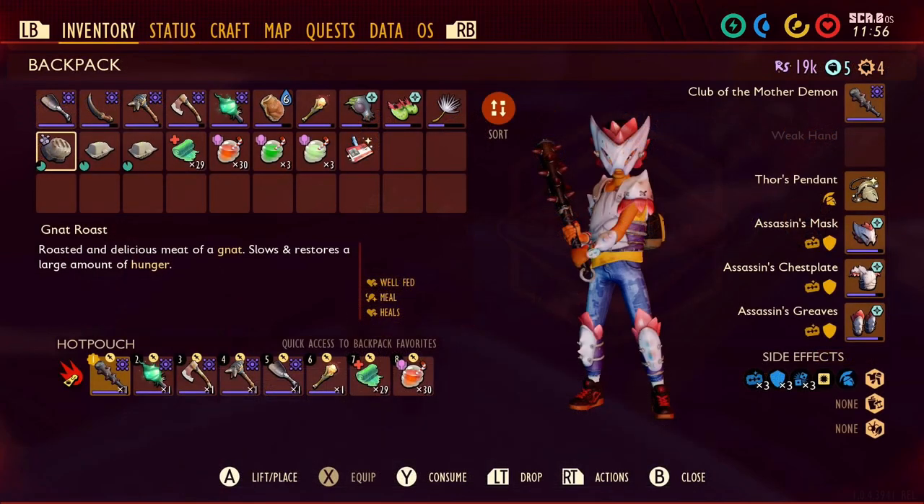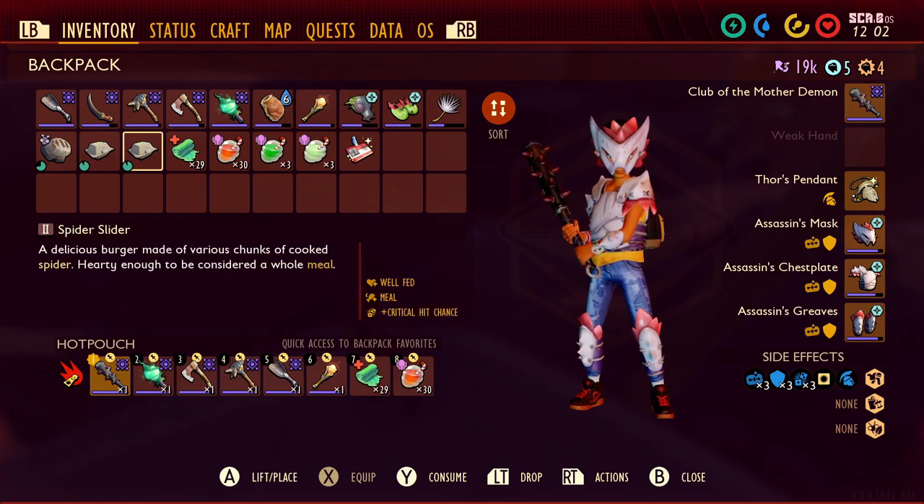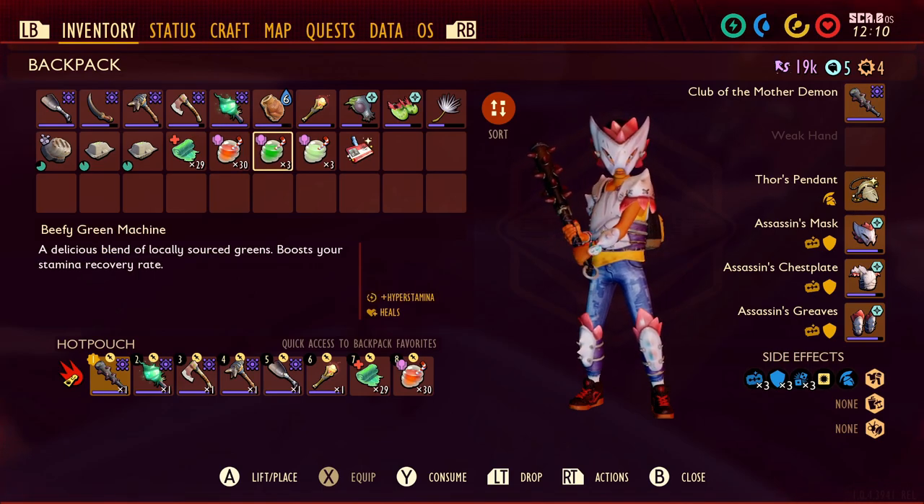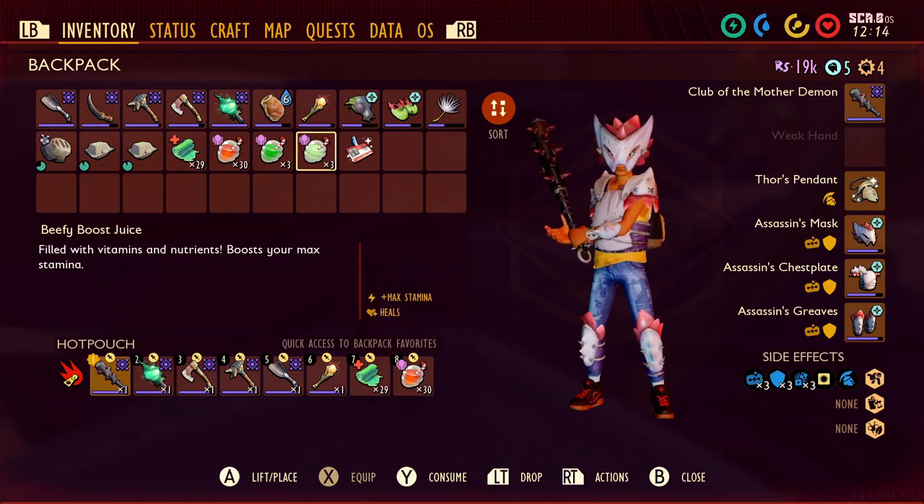To get even stronger, I'm going to consume some foods for additional buffs. First, some roast food to recover health before the fight. Note that cooked meal status effects don't stack, so I'm eating a Spider Slider for more critical hit chance. Smoothie status effects do stack, so I'll drink a Liquid Rage for more attack damage, a Green Machine for hyper stamina, and a Boost Juice for additional stamina.